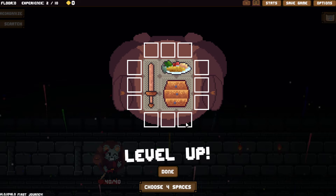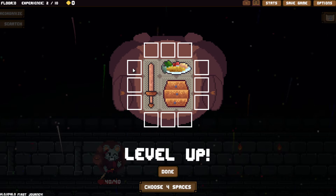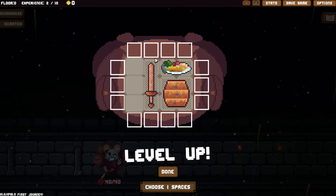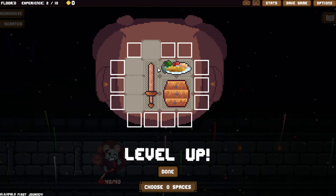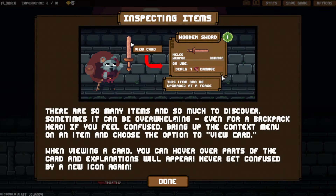We win and we level up! I guess that means our backpack expands — we choose four spaces. There are so many items and so much to discover. Sometimes it can be overwhelming, even for a backpack hero.